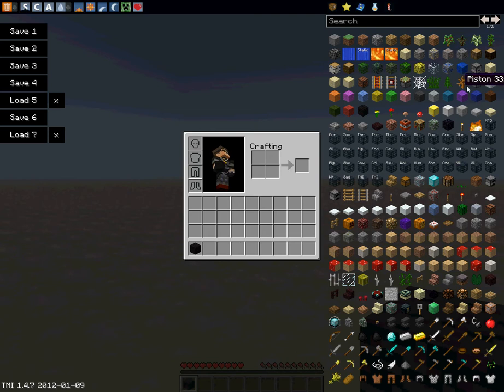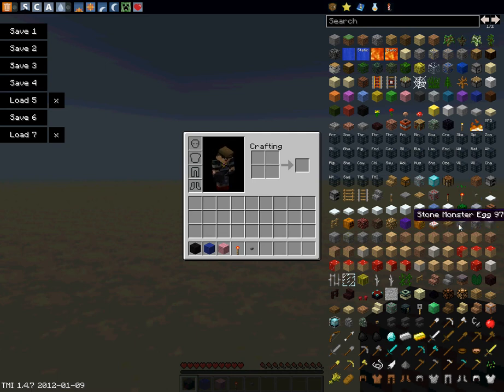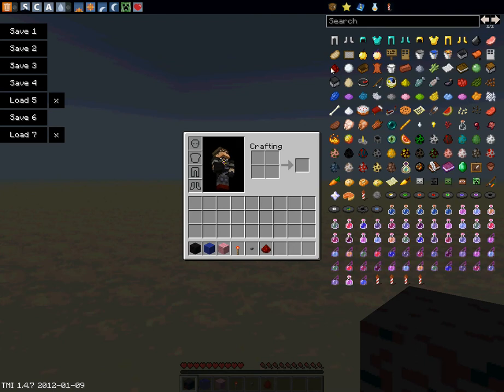I'm gonna make this a little brighter for you guys. Sorry, that's my mom and dad. Okay, you're gonna need black wool, blue wool, and pink wool, a redstone torch, and a button.